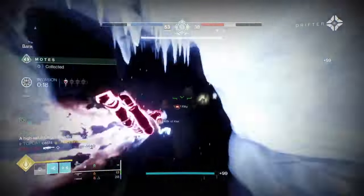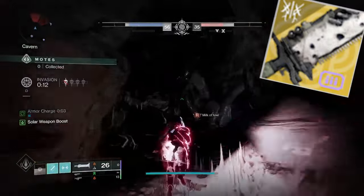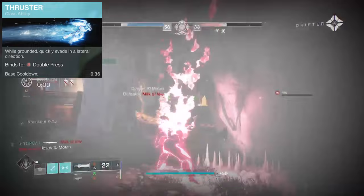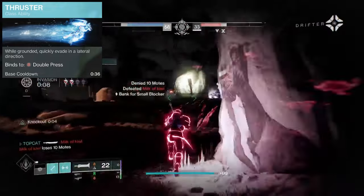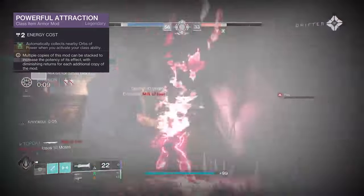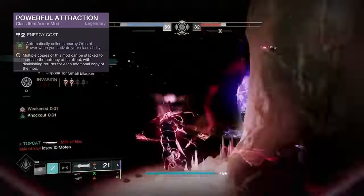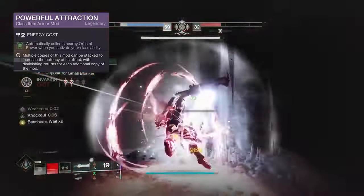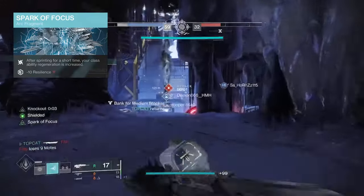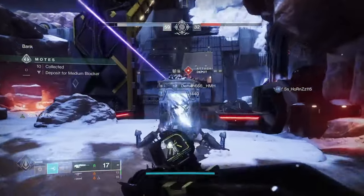I pretty much thrust it for movement — shields are a waste of time in here, stop being cautious and move forwards. With Powerful Attraction I will automatically collect motes when I Thundercrash. This works even better on Arc Hunter with Combination Blow, but arc Titan would be the second best, as with Spark of Focus, after sprinting for a short time our class ability regeneration is increased.